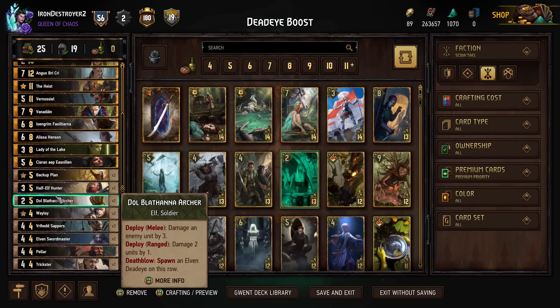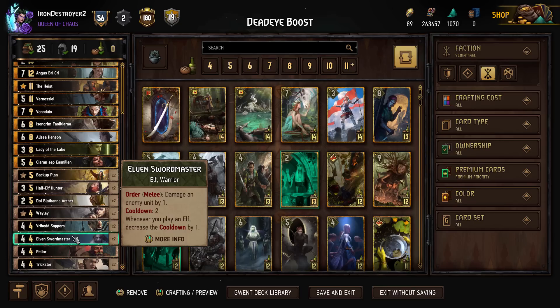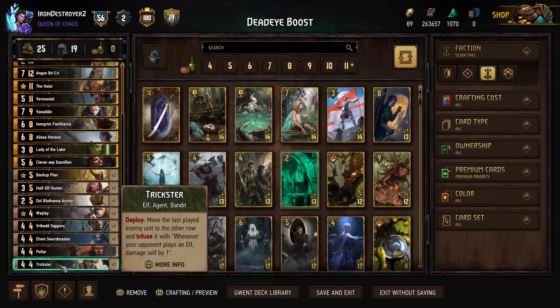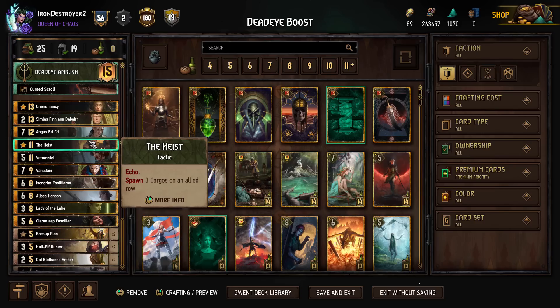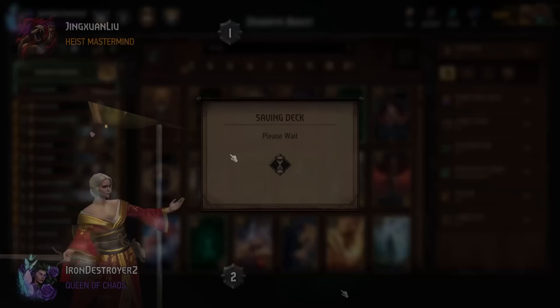We have the Archer too — hopefully we can get its Death Blow off and spawn Deadeyes. We have the two Waylays, the Sappers, the two Swordmasters. We're playing a Peller for a third Purify since we have the two Sappers — a third Purify never hurts if we're gonna be using our Heist so much. We also have the two Tricksters. As far as the new Elves, we're only playing Angus right now. We'll come in with a Trap deck at some point, but I thought this might be fun to try out earlier in the patch.